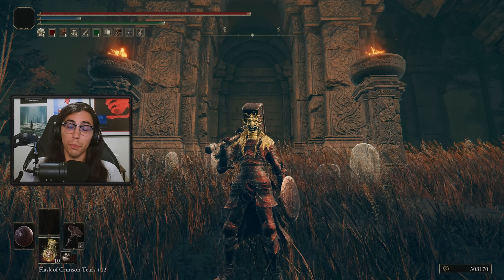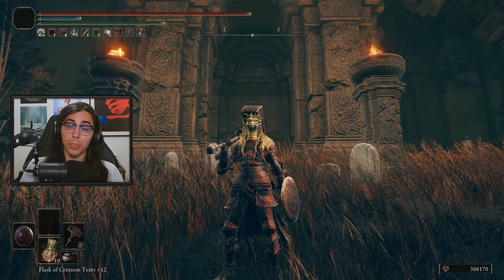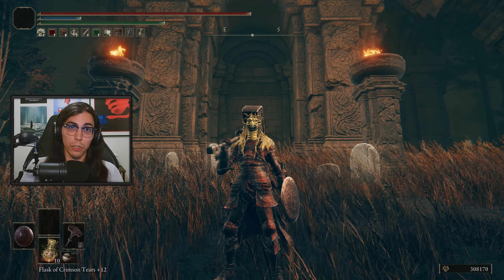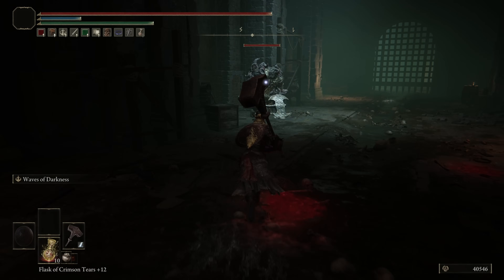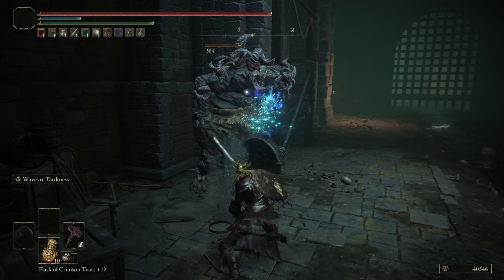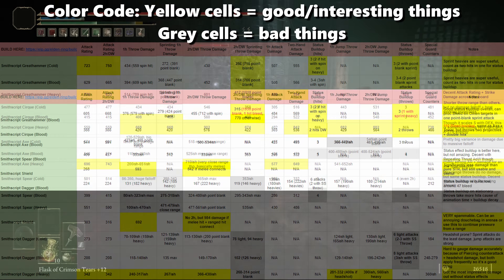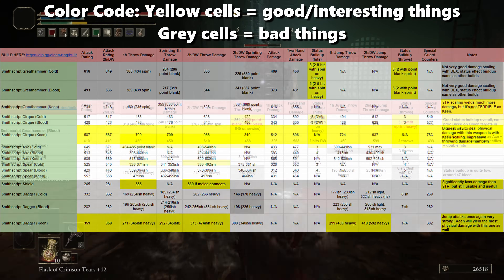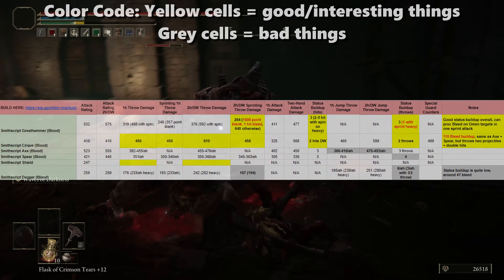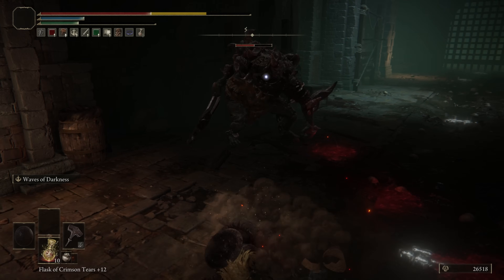We have the Smithscript great hammer, the Smithscript dagger, the Smithscript cirque, the Smithscript axe, the Smithscript spear, and the Smithscript shield. We'll start with the great hammer. I'm going to throw up the spreadsheets I made when recording and comparing damage numbers between all these weapons - pause the video if you want to see them, and I'll also link the sheets in the description. Just wanted you to understand the sorts of numbers I'm referring to when I go through each build and weapon.